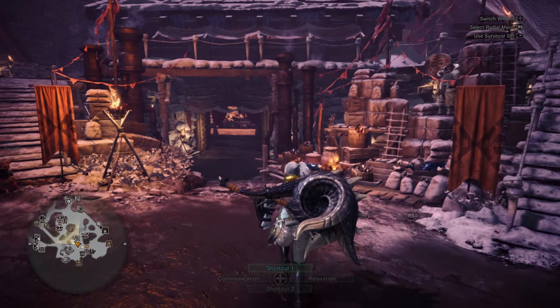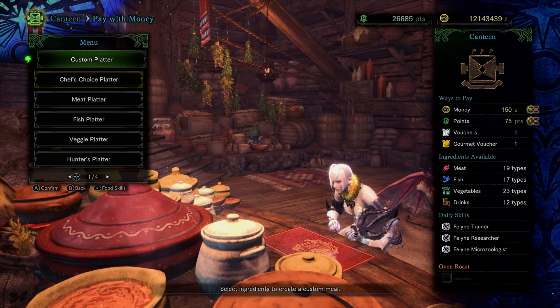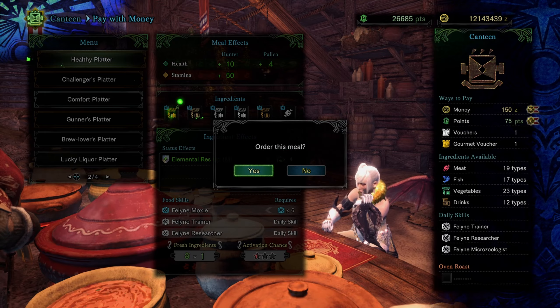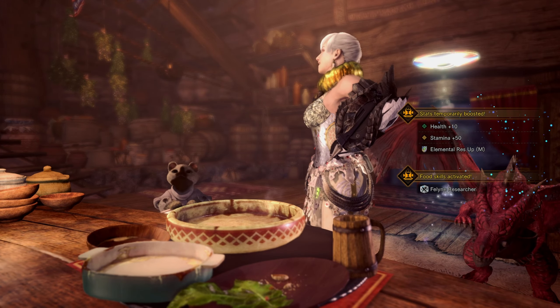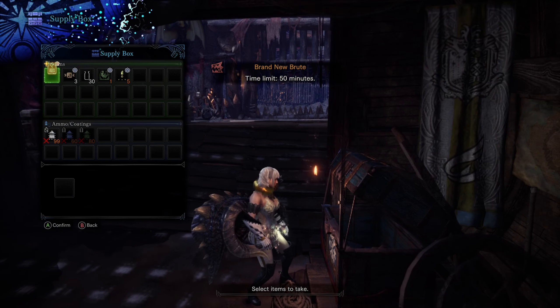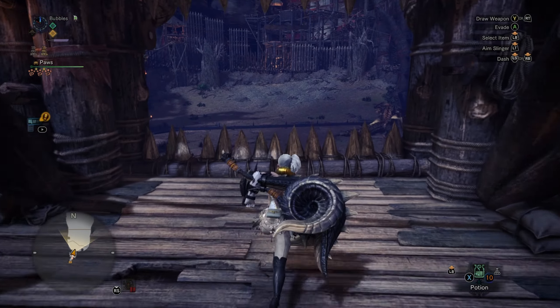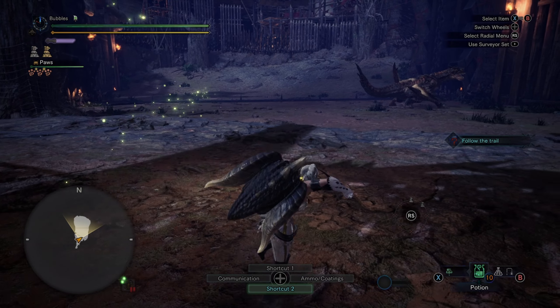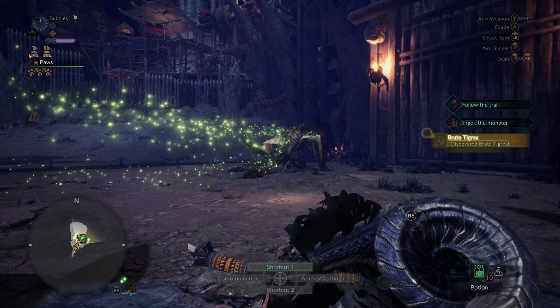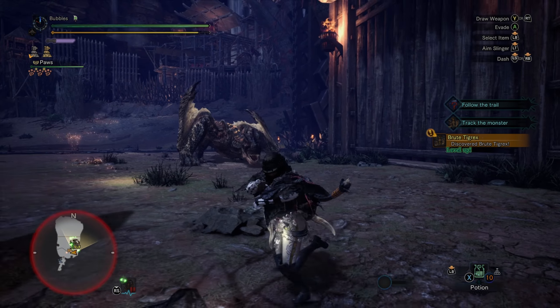Today we're gonna take on Brute Tigrex because it's been a hot minute and I feel like fighting one. He's in the arena so there's easy ledging right at the start. Funnily enough I don't think I ever did this matchup with Hammer — I never really went out of the way to fight Brute Tigrex. You only find him in event quests and the Guiding Lands if you leveled up the decaying zone.